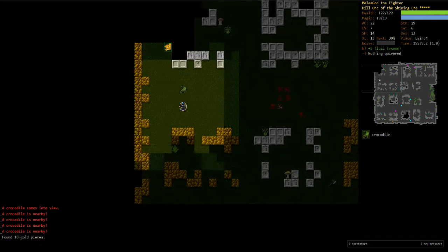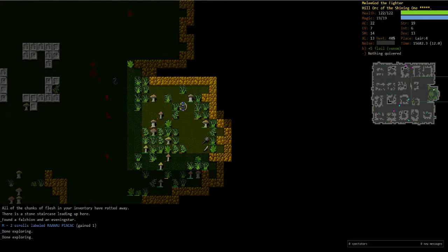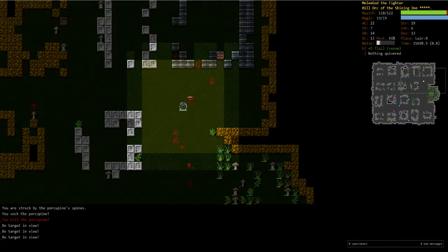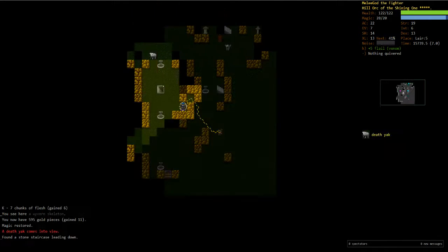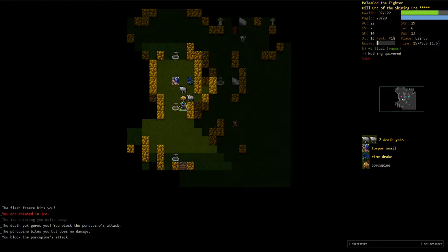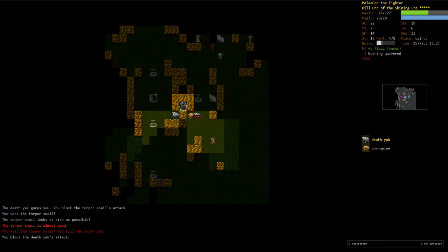Spine frogs aren't terribly scary at this point. We're gonna continue training some more invocations — TSO's invocations are really skill-heavy, so just continuing to train that. That death yak somehow managed to be faster than me and blocked me. Oh, I know why we're slowed — that's a stupid torpor snail now. I'm pretty sure we can take it. Let's head back up and heal.